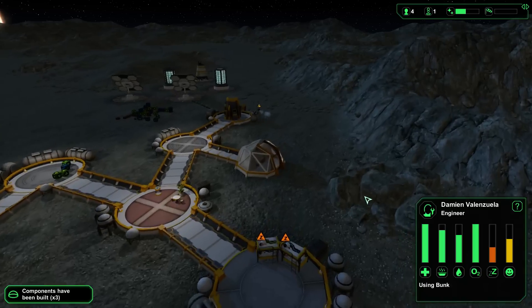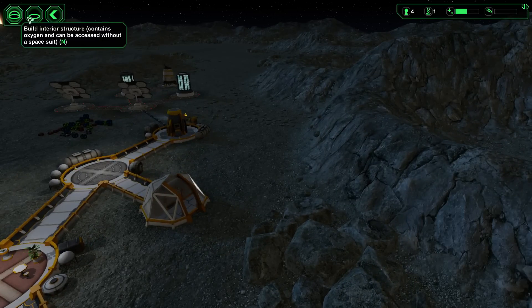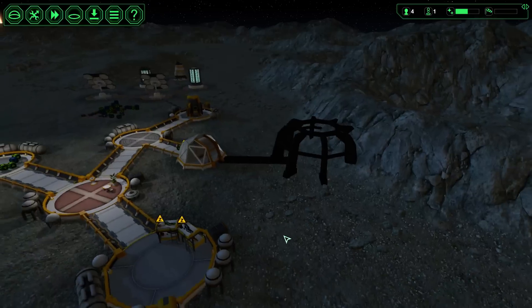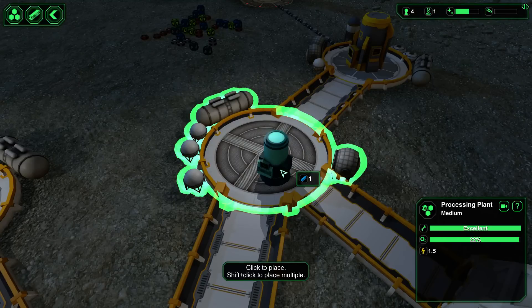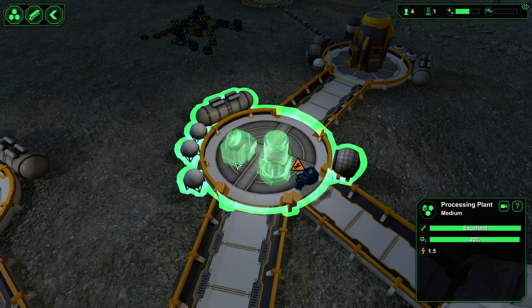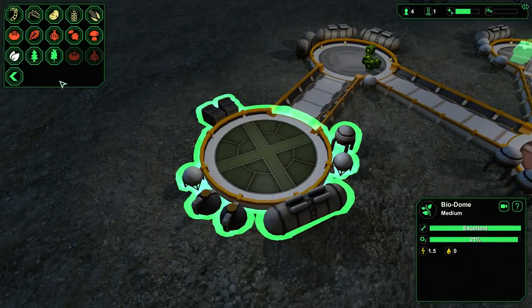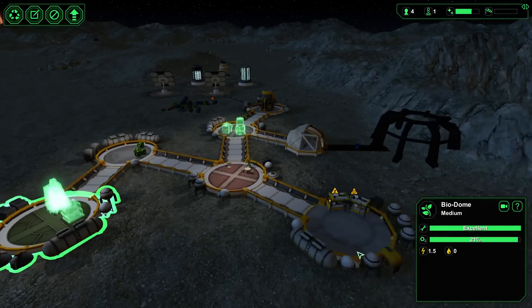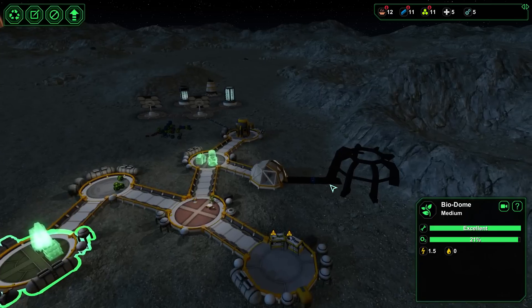And then we can plan the next phase, which will involve getting the mine up and running right here. And also a processing plant — we need to be able to make metal and plastic from in here. And then over here we need to get some food production. Give me one wheat and one mushroom.